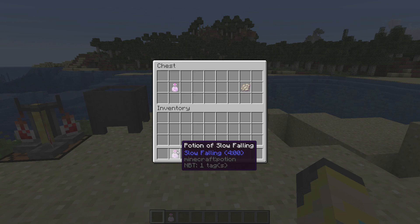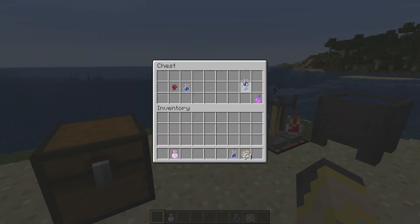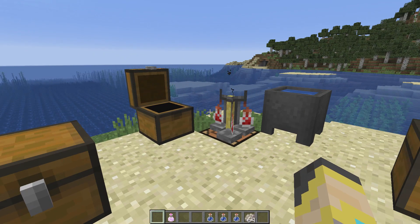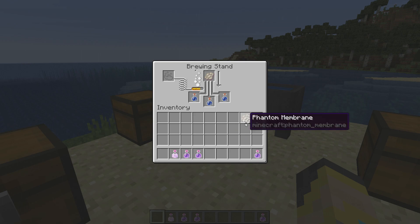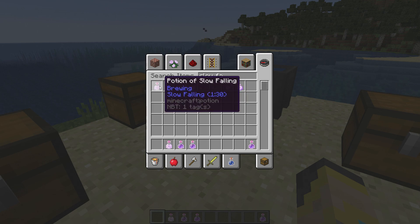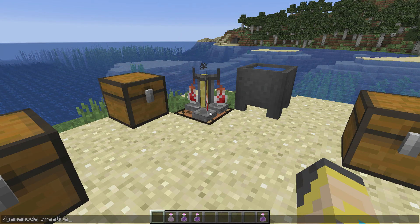The next potion is the Potion of Slow Falling. This potion is really cool to me because it makes you fall slower. To make it you need a Phantom Membrane. Again, take your Awkward Potions, throw them in the brewing stand, and throw the Phantom Membrane in — just like that. That will craft a Potion of Slow Falling. This one lasts a lot longer, with a duration of either a minute and a half or four minutes.